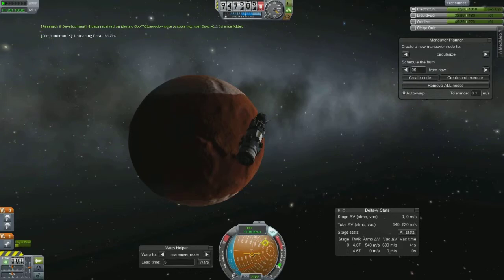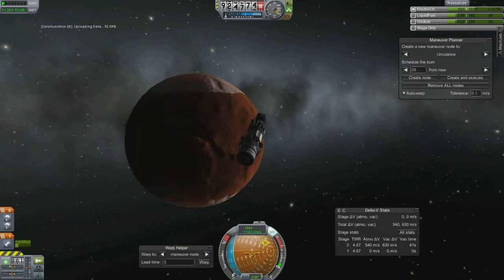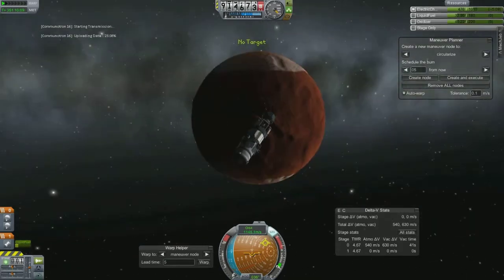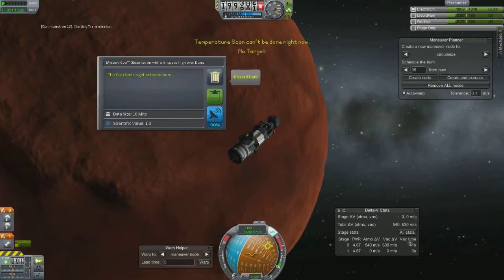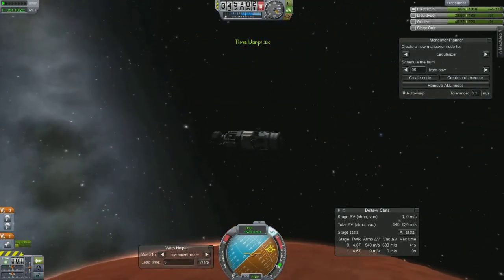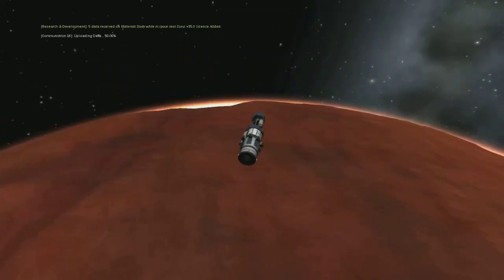Even though I had two chutes, the atmosphere is not dense enough to slow you down enough to keep the more sensitive parts from blowing up. So I used the parachutes and did my landing — I'll show that. I'm just going to do some science on the way to the planet to get some more points while we're waiting, and we're doing some science as we get closer.